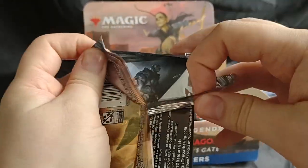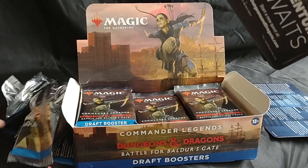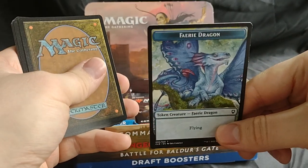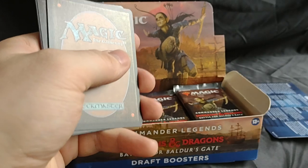I would be wearing gloves, but I know I won't be able to open these packs with gloves on — I can almost guarantee. Let's see what our token is. We have a Fairy Dragon — that's a gold token. I like that.